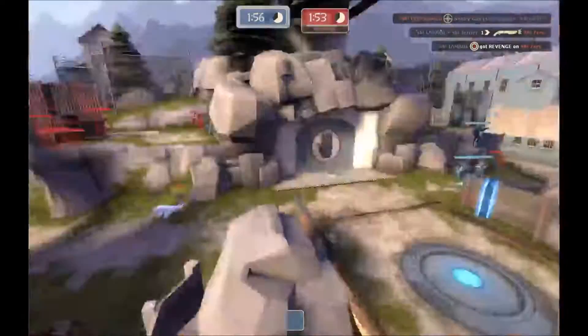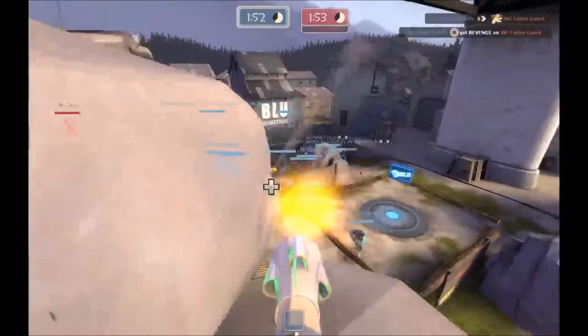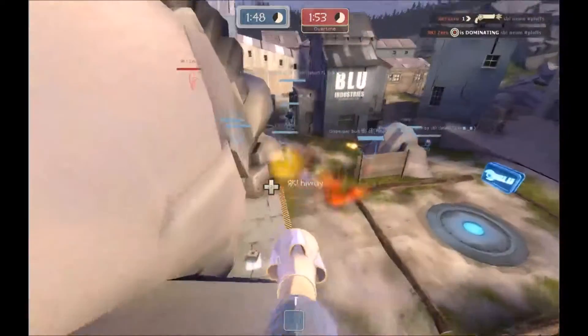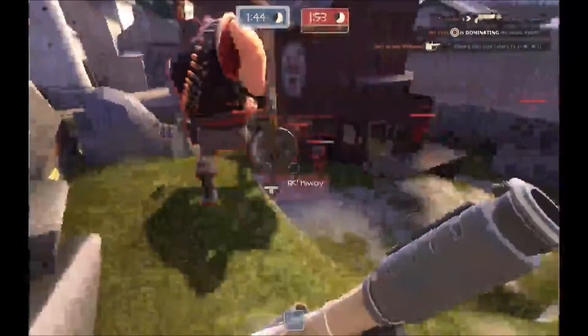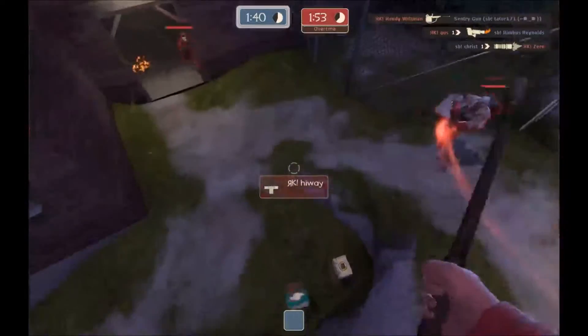He knows exactly where to spam if you're watching him. We got Shooting Blanks' sniper on a five-kill streak — and he takes down Fallen Gord, the sniper for red team. Definitely snipers are doing a lot of work for these two teams.